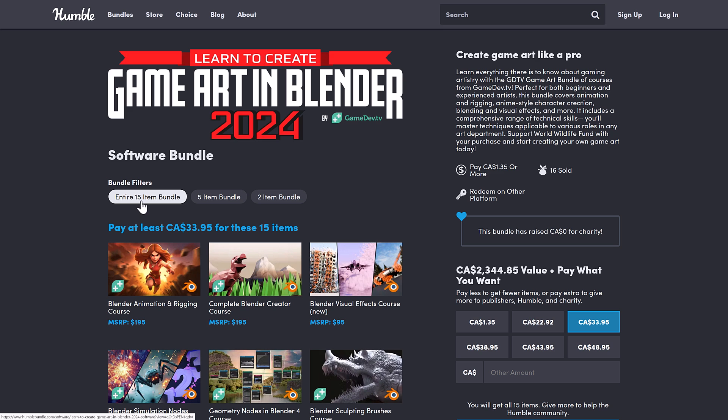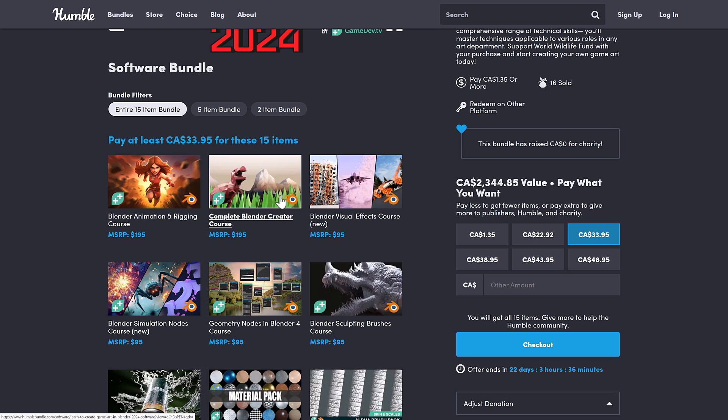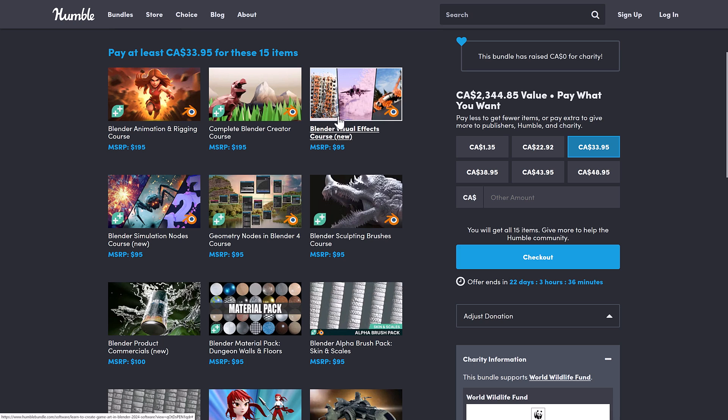The full tier is $25 USD and includes the Blender Animation and Rigging course and the Blender Creator course — note these two have been in previous bundles. The Creator course is the best starting point if you've never used Blender before. There's also a brand new Blender Visual Effects course showing how to create destructive buildings, cloud vortices, and vehicle destruction.